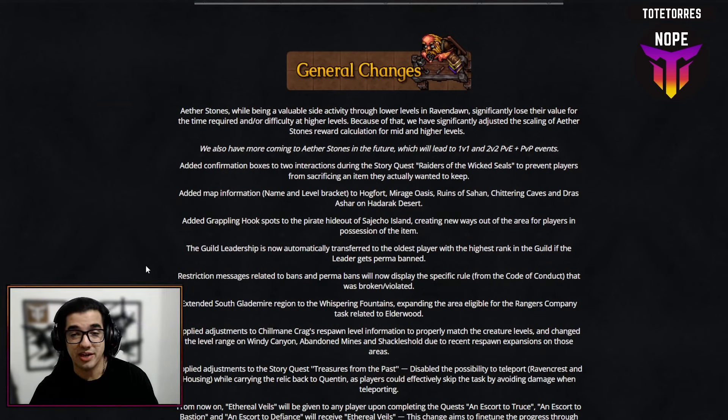Moving on to general changes — the first one I think is huge: Aether Stones, which I believe are the crystals. They're very inconsistent; sometimes they give you great XP, sometimes you spend 20 minutes destroying a crystal and only get 10k experience. It's always a gamble and most of the time you end up deciding it's not worth your time.